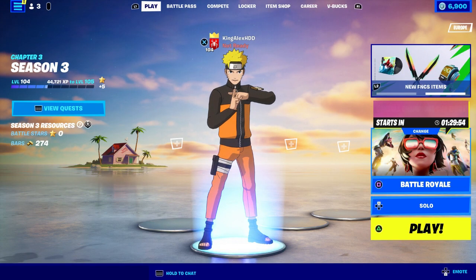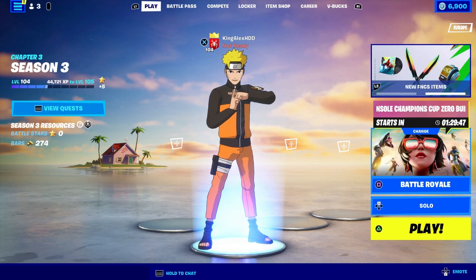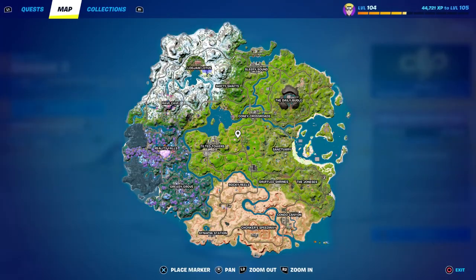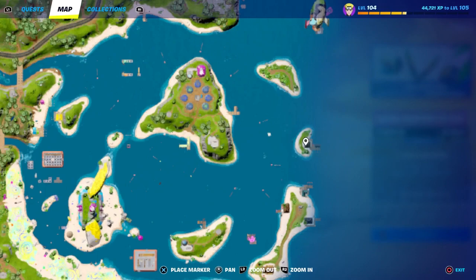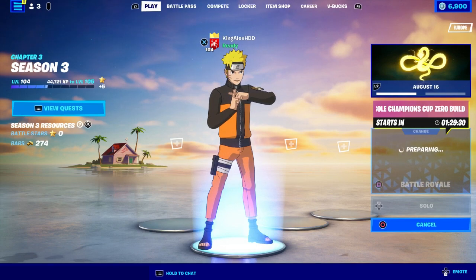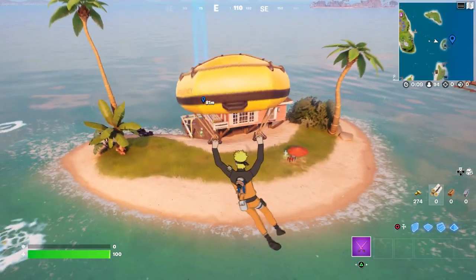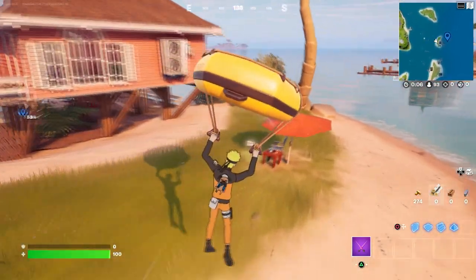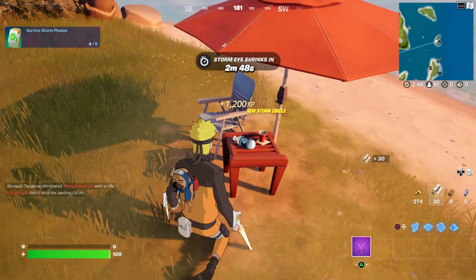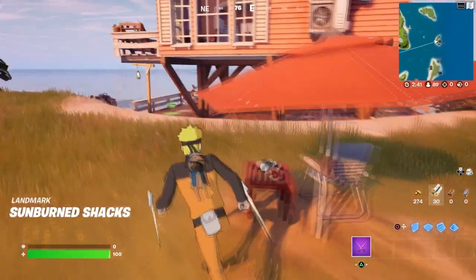The last challenge is very simple — you can get the Kamehameha emote in Fortnite. Start a battle royale and go to a specific location on the map. Come to this spot and you'll find the Dragon Ball Z Kamehameha emote right here. Just pick it up and you'll unlock it.